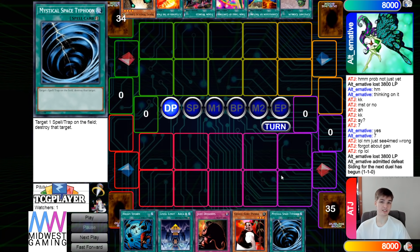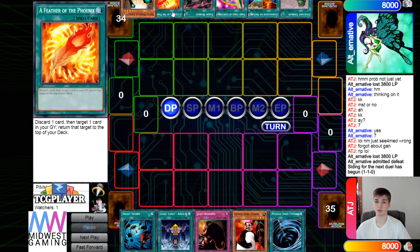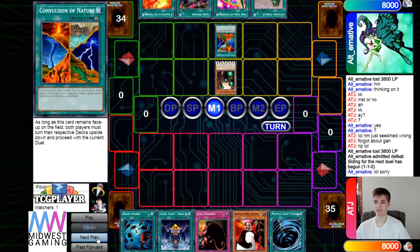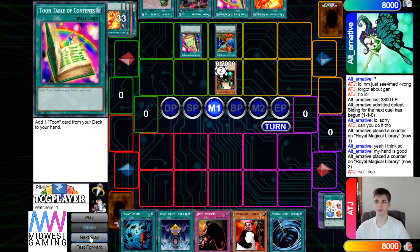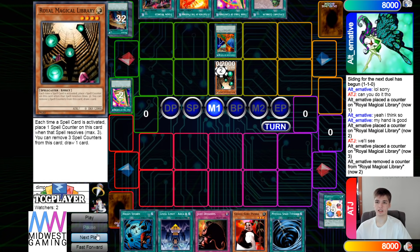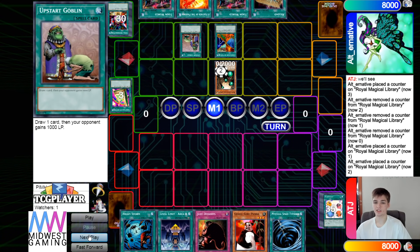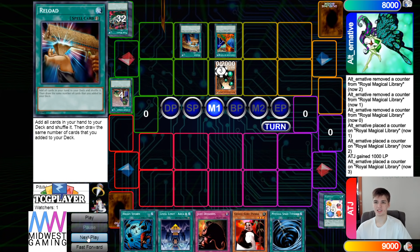If they just get the FTK here, they get it — nothing to stop it. They normal summon, activate nature, toon table grabs toon table, use another one to grab toon table, then library draws one into reload. Activate toon table — they're actually playing multiple toon world. Then activate upstart to draw into a spell, then reload. Let's see what they draw.